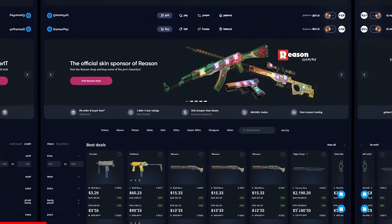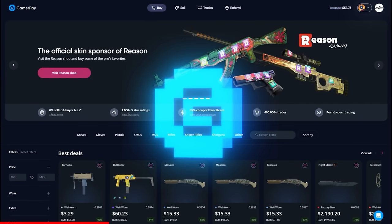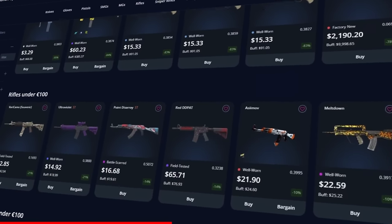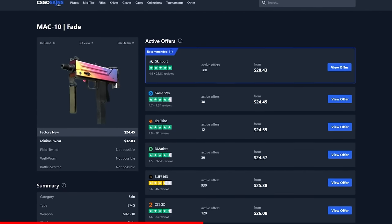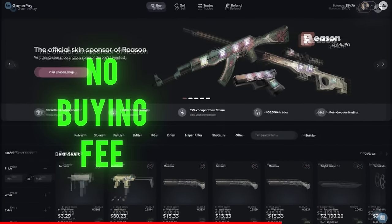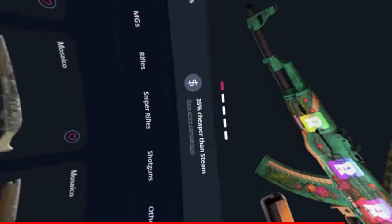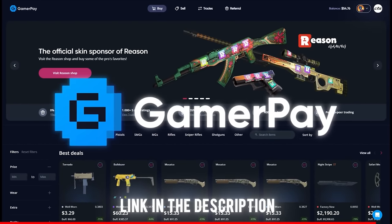Today's sponsor, GamerPay, wants to give you a free 5 euros on your first 50 euro deposit. GamerPay is an extremely trustworthy peer-to-peer skin trading website where you can find some of the cheapest CS2 skins on the market. They have no buying fee and only a small 3% selling fee, and you can even sell your skins on a trade lock. Click the link in the description to claim your free 5 euros today.